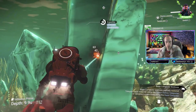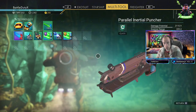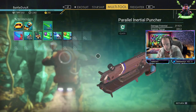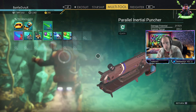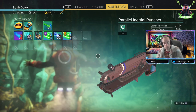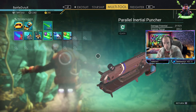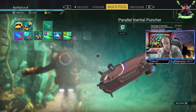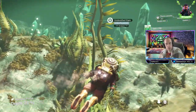Finding the optimal approach to mining can significantly improve my resource yields. The introduction of advanced mining tools can expedite my extraction process. Tools like the parallel inertial puncture and optical drill not only increase my speed but also enhance my overall resource yield — crucial factors as I aim to thrive in my exploration efforts.